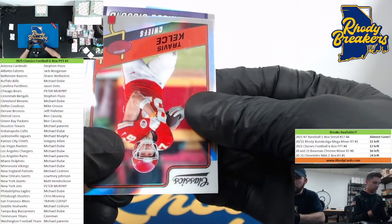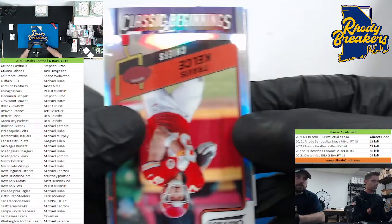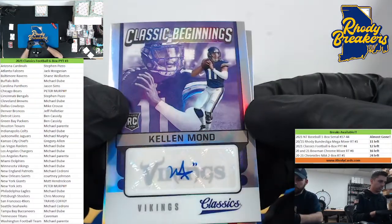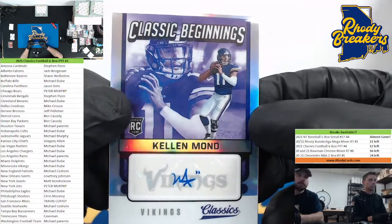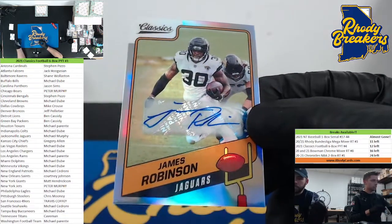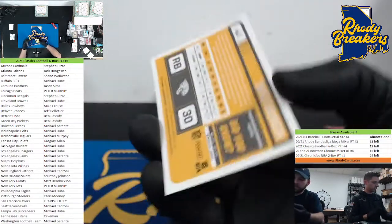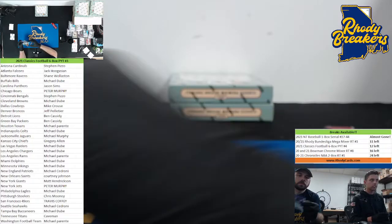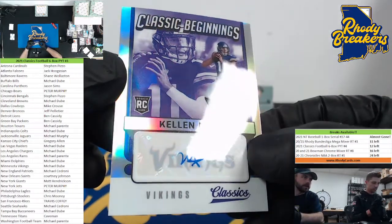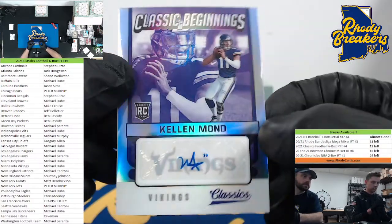Unfortunately I think we got two silvers. Classic beginnings though — purple, that's a good one. Kellen Mond — makes sense, there's the purple Vikings — Doobie. And James Robinson, Jaguars — Mike Murphy. Gives us another silver, unfortunately. This one's Classic Beginnings — it's numbered. It's not out of 50 or less. A little dimple on the nameplate there, but it is numbered 15 out of 99 — Doobie's.